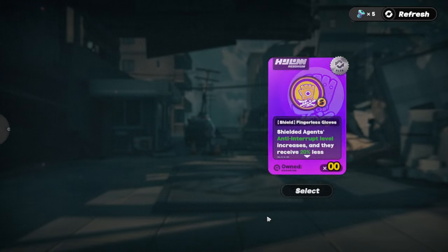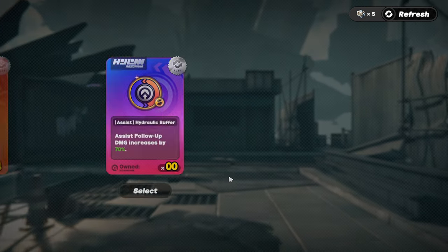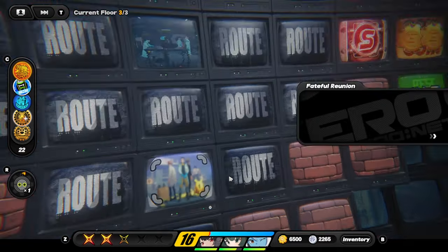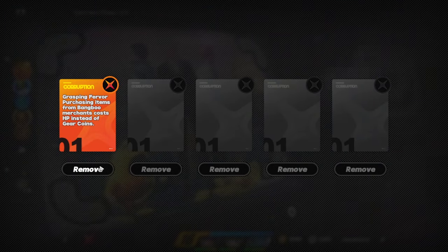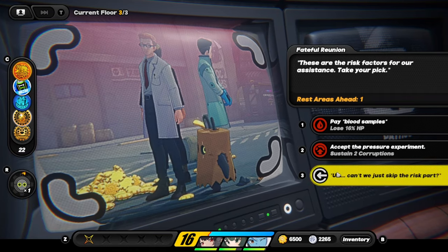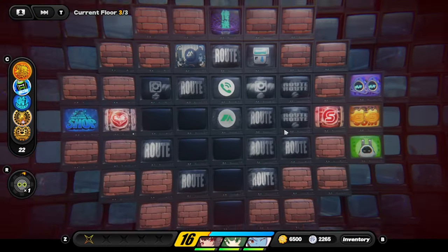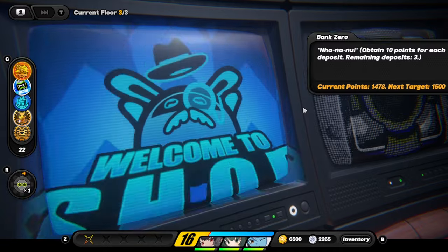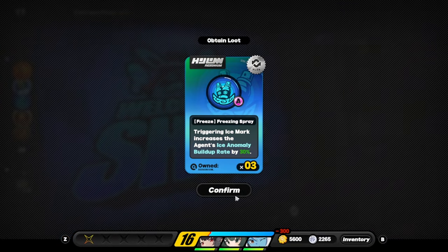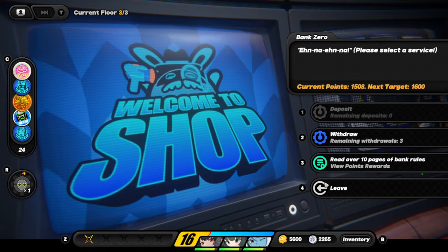We pick crit damage Rezzonia since critical is just way too good on a team like this. We remove two corruption effects to get a clean slate, losing 16 HP which is manageable. We share HP and heal via the rest area. We deposit gear coins — since we reached 1,500 we get a Rezzonia for free.